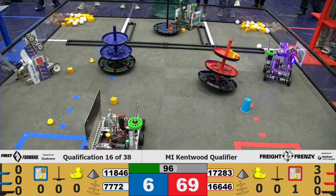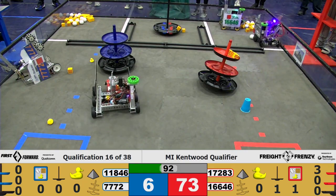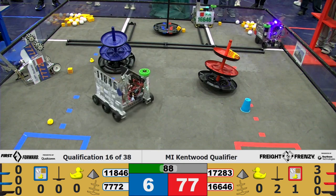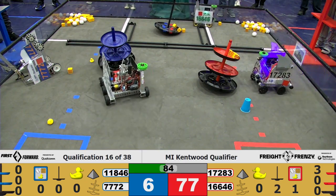1728 going to drop off another block on their shipping hub, and successfully placing it on the top tier. 1646 going to the shared shipping hub for the red alliance, dropping off at least one block and going for another, and successfully placing another.